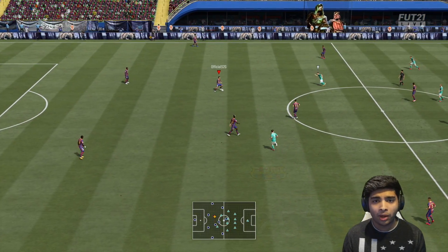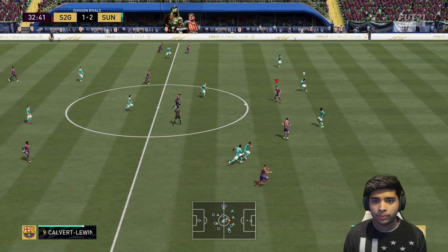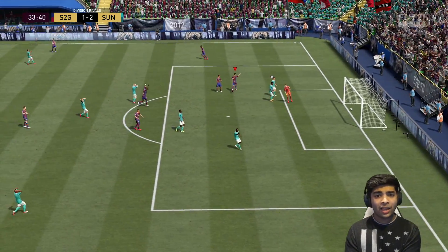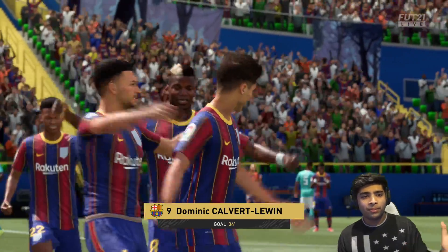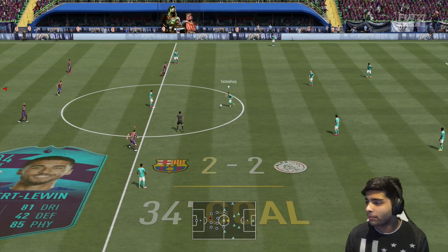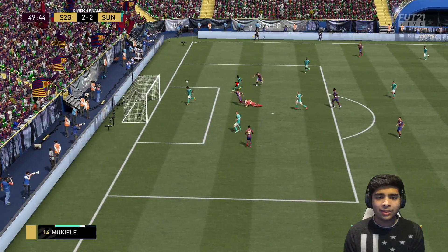Calvert-Lewin with a great pass for Bale — lovely link up — and oh my god, Dominic Calvert-Lewin! His finishing is insane with that right foot! Love the link-up with Bale. We concede a cutback — it's 2-1 now — Rashford seems OP this year. Fair play to this guy, with that team he's competing really well. Bale gets floored, then Dominic shoots and scores with his left foot! That's what I'm saying — weak foot this year really isn't the end of the world. What a finish!